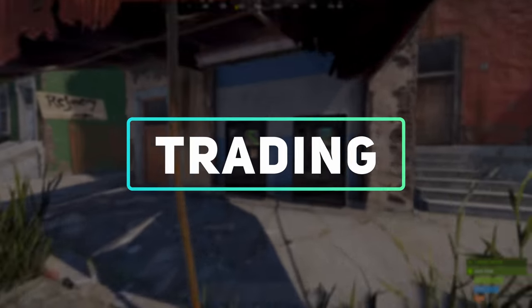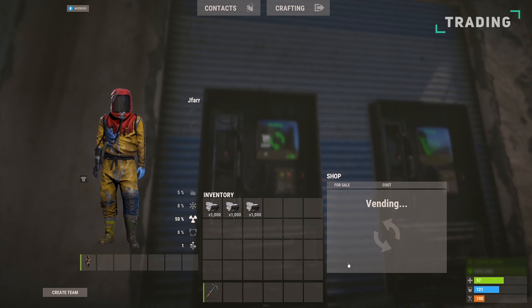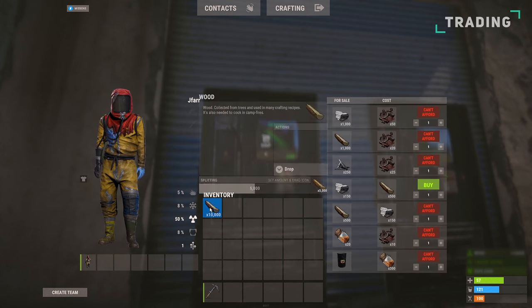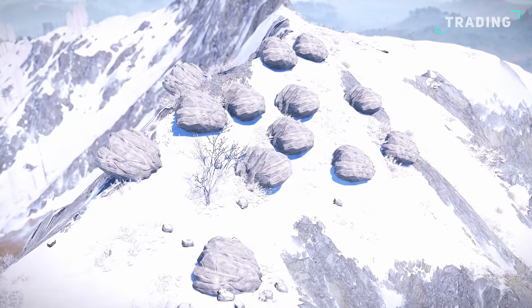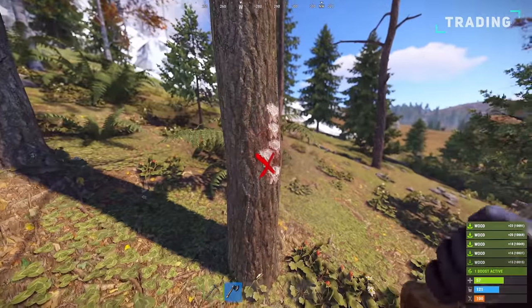At the outpost, you can exchange 150 stone for 500 wood. So for mining 3 stone rocks, giving you 3k stone, you can expect 10k wood in this conversion. If you have an abundance of stone and want to avoid grinding trees, this conversion makes your life a lot easier.